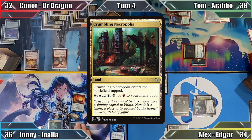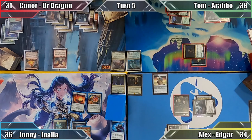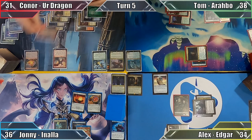Johnny draws 1 and Alex draws 2 in Johnny's upkeep thanks to Arcane Denial. Johnny then plays Crumbling Necropolis and passes to Connor. In his turn, Connor plays Wooded Foothills, immediately paying 1 life to sacrifice it. He searches his library for a forest, puts the land onto the battlefield and uses it to help cast Frontier Siege.